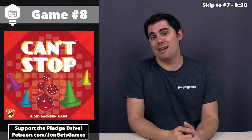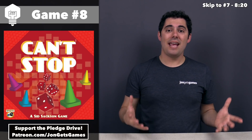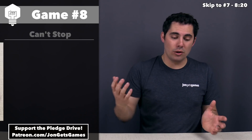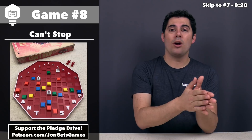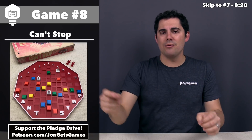Moving on, we now have the oldest game I'll be talking about today, and that is Can't Stop, which came out in 1980. This is a push-your-luck style game with a very simple rule set. All you do on your turn is roll four dice and then split those four dice into two pairs. They're just regular D6s — you sum up those two dice and then you have this big board in the middle of the table that looks like a stop sign. On it you have all of the columns that go from 2 to 12, which are the possible numbers you can get by adding two regular D6 dice, and you put these little temporary markers out there.